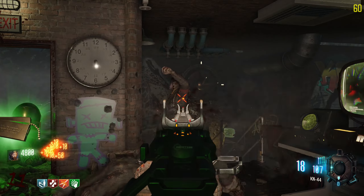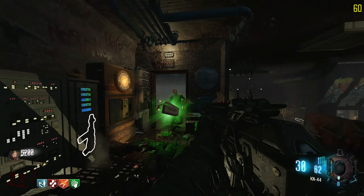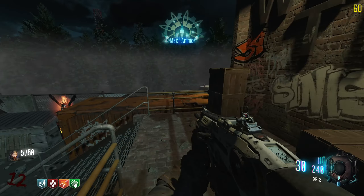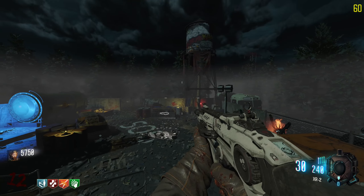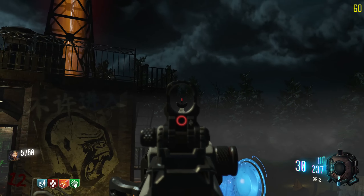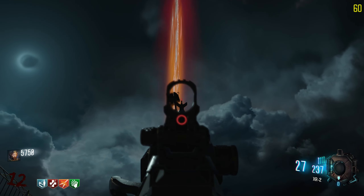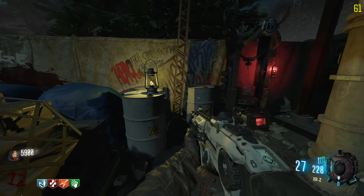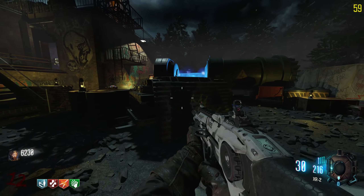I keep accidentally turning off my flashlight by double-tapping X or Square on controller — that's one downside of playing on controller. I wish the flashlight was bound to the D-pad instead. Are there any more ducks? Oh yeah, there's one — we got them. Oh wait, is that another one? How many ducks are there? Well, we've hit four ducks so far. I don't know what that does, but since I didn't read the description I have no clue.